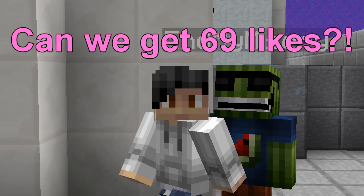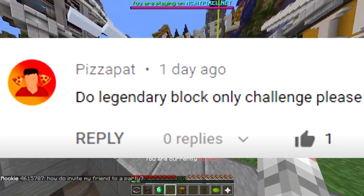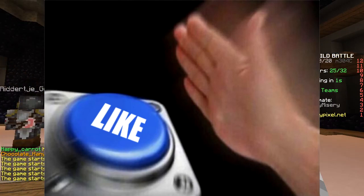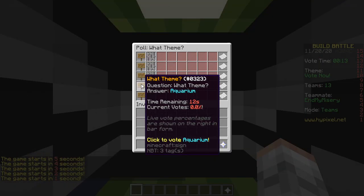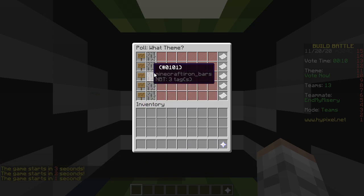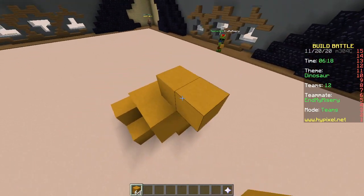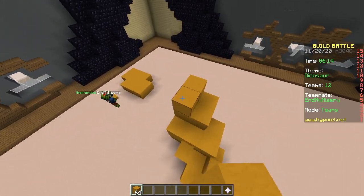Hey, what's up! Today we're gonna do only use legendary block challenge. First round, baby - only use legendary block. Soup, bug, dinosaur, aquarium, music, dinosaur. So we're gonna make the dinosaur - a T-Rex.